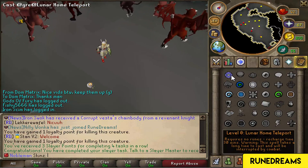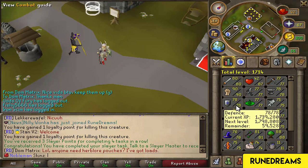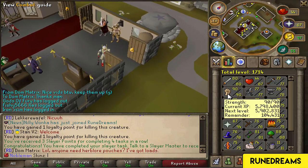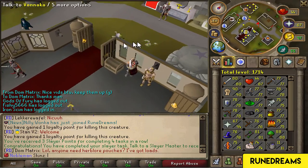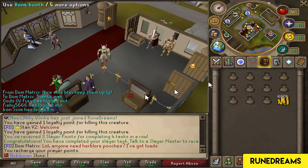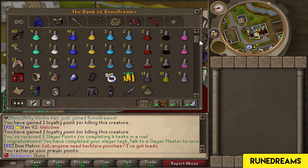I've just finished my Slayer task - I had about 140 greater demons or something like that. I got to 80 attack, close to 79 defense, which is nice. I got to 94 prayer - I did that off camera. I got a couple of range levels as well, and it's going pretty well. I've collected a bunch of mid-level herb pouches so I can get my herblore level up when the time comes. I've got 37 of them.